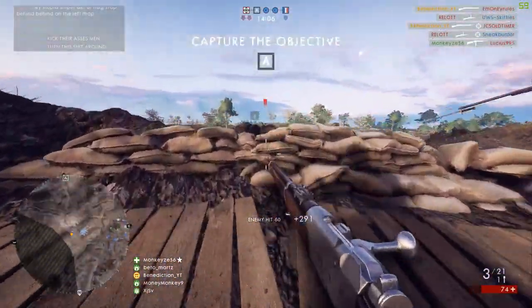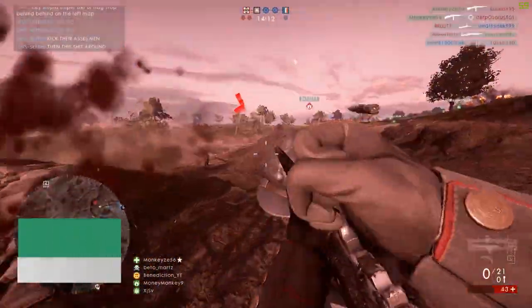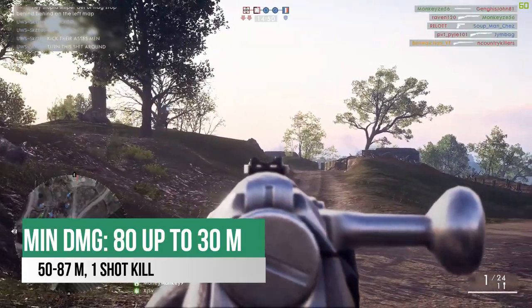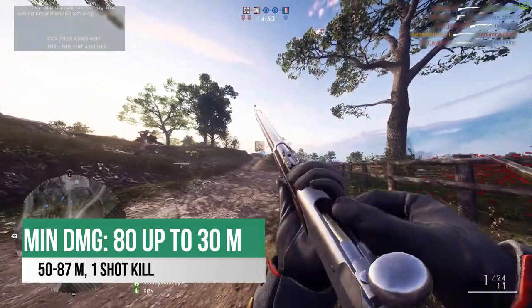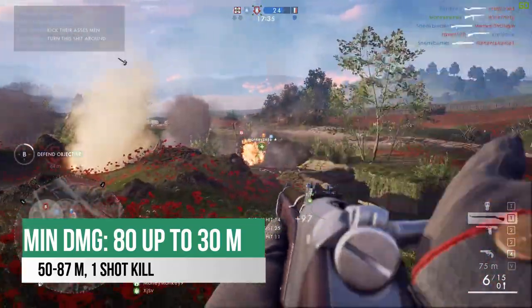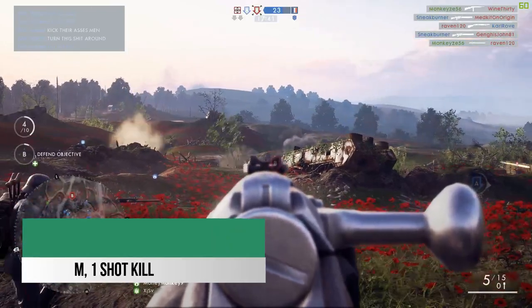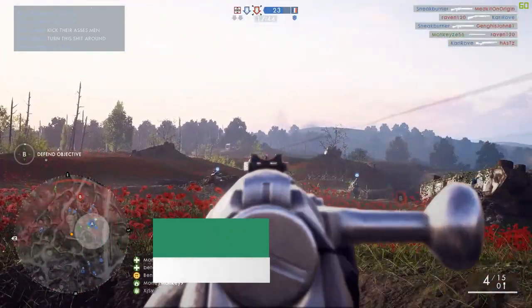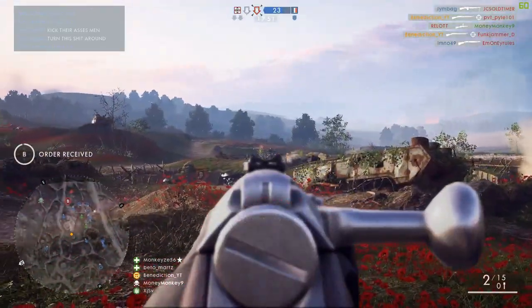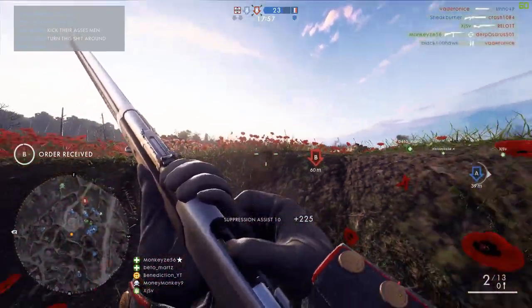Bullets to kill is typically one to two rounds, which is standard for most sniper rifles. The minimum damage on this gun is 80 damage up to 30 meters, so at close range you'll shoot once and probably top them off with a couple pistol shots. The sweet spot I've come across is in the range of about 50 to 87 meters for a one-shot kill. I've found the sweet spot to usually be the neck down to the torso, and I get a one-shot kill roughly every 20 kills or so depending on accuracy.